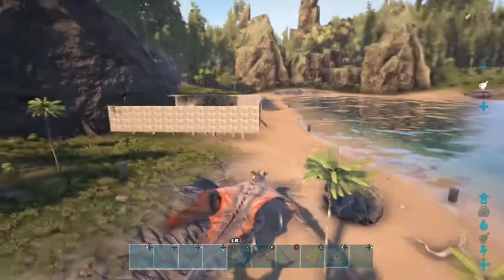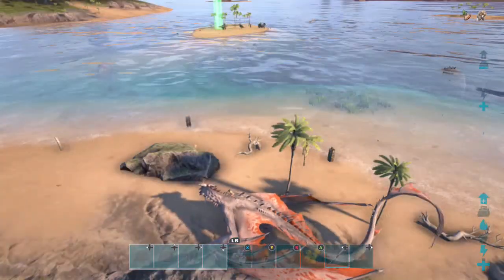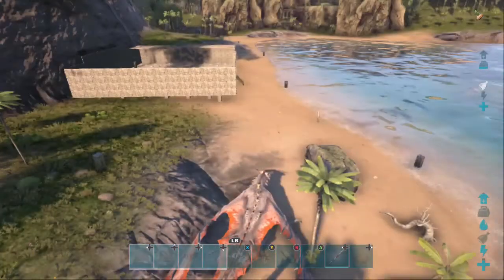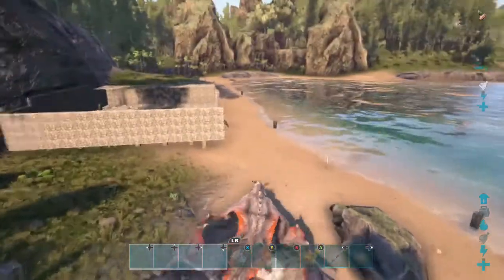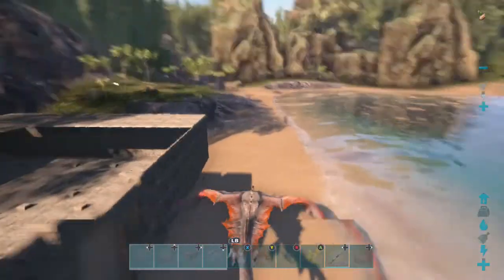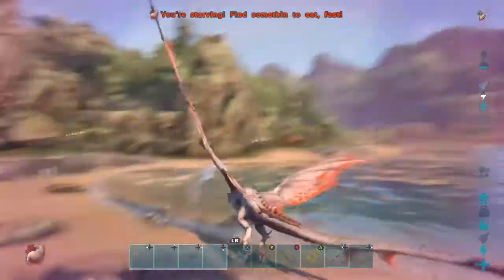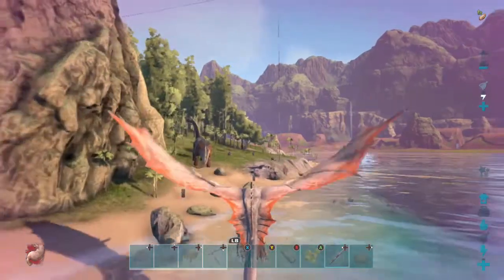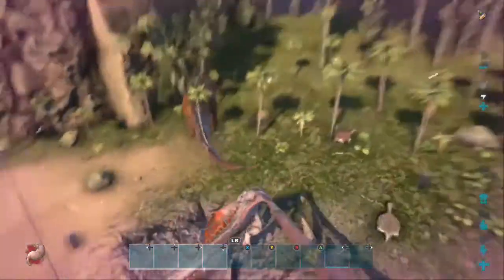What's up guys, Seth here, and today I'm bringing you guys a really special video. I think it's pretty secret — I don't think I've seen anyone else do it yet. Right now we're just on our way to go find a turtle, and you can tame these things literally without knocking them out or anything. I'll show you the secret on how to do it. We're probably gonna find one just right around here somewhere on the beaches. Sorry for the server lag, I promise it's not me.